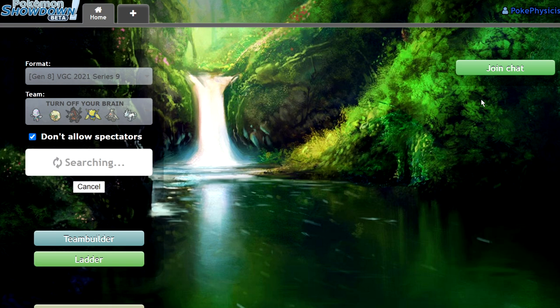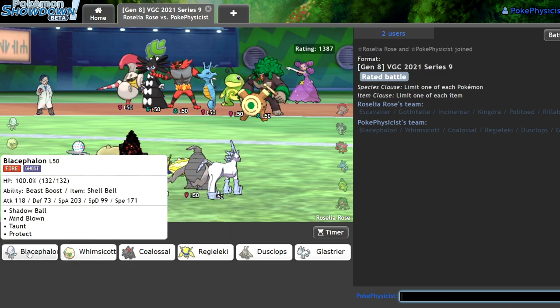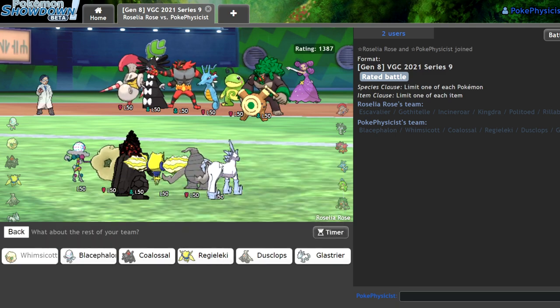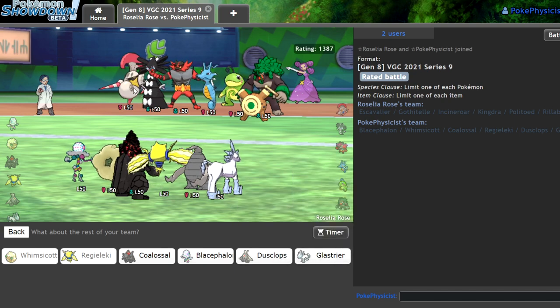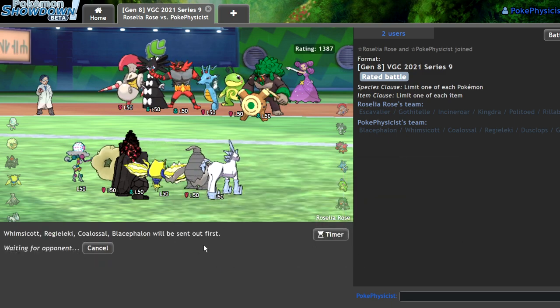Alright, I want to get a couple more good ones and then I'll end this video. Rain. So how do we deal with Rain? We probably don't — I didn't account for this because it's a bad team. I kind of want to say our answer to Rain is just Whimsicott Regieleki, since Timid Kingdra still outspeeds — that's the issue. I think I'd lead off that way. I could also go Dusclops Glastrier and that wouldn't be awful, but then I lose to the Scizor. Let's try this — we probably just lose. I'm willing to accept a loss here if it doesn't work, but it'd be pretty funny if it did.